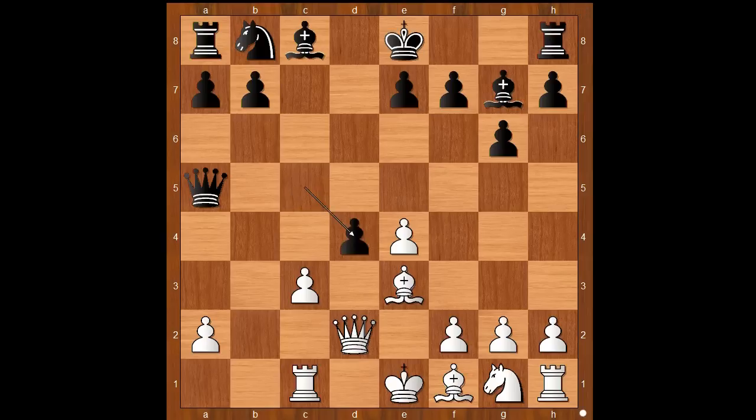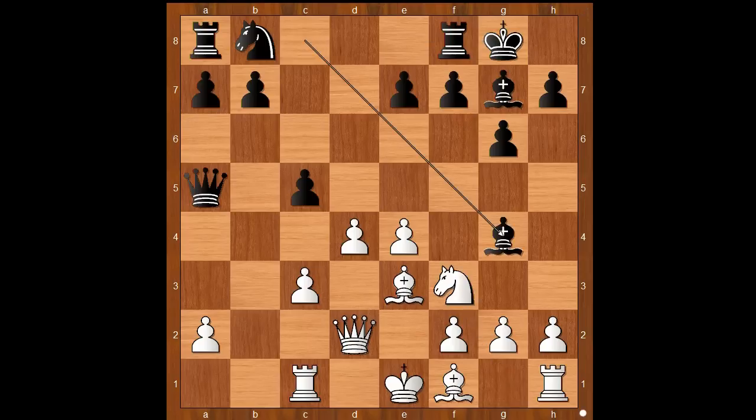If c takes on d4, c takes on d4, and queen takes on d2, king takes on d2 — this endgame is slightly better for white. Back to our game: castling, knight to f3, bishop to g4.